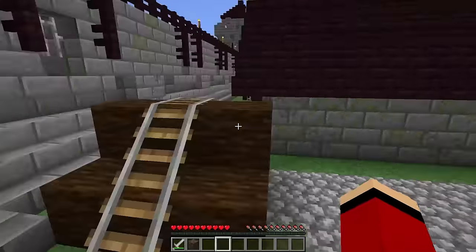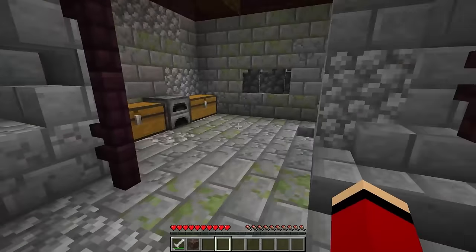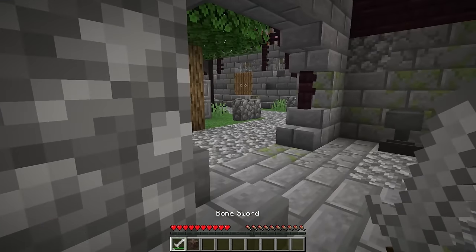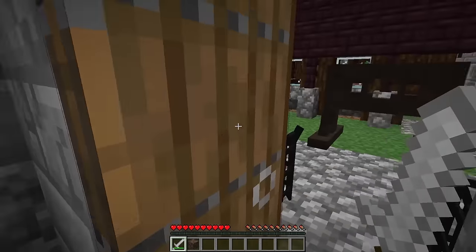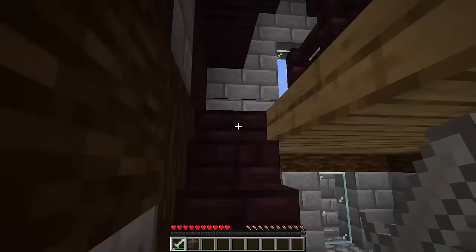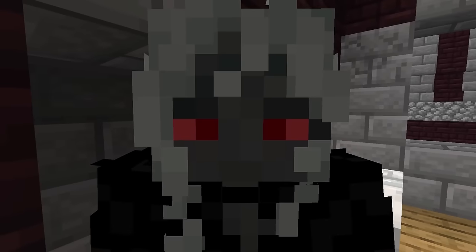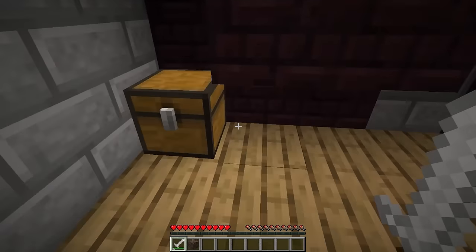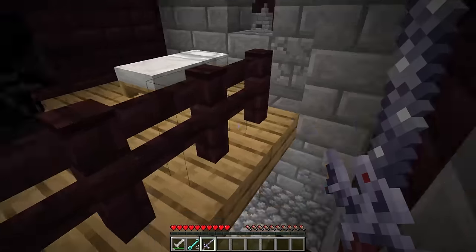There are a lot of hunters here. I need to be careful — I'll pass unnoticed. I'll go into the house and search everything here. Hey, you — stop! I have a sword. Where is my friend? Is your friend a giant? He's in the main fortress — just don't touch me. Okay, I'll just take your weapon and now I'm leaving. We need to come up with a plan.